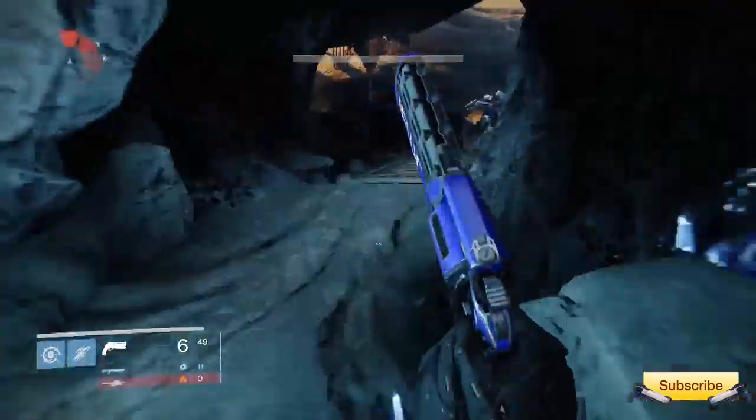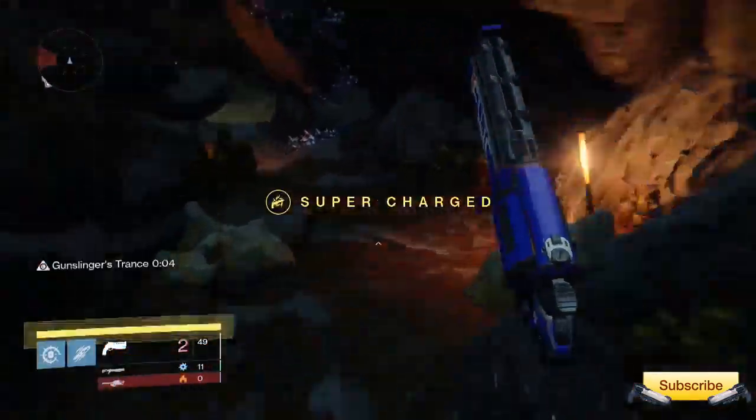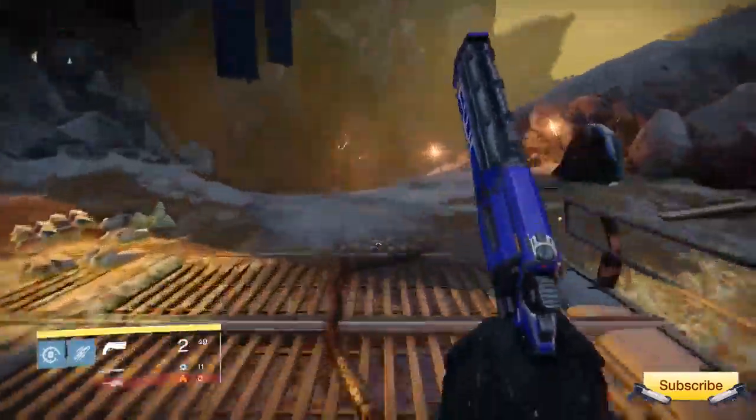Once you actually approach the big open area and look to your right, you're going to see a big ship. That ship is located in the Cinders on Venus and this is actually where the Queen Breaker Vandals are. So once you make your way through, here we are at the Cinders and we have seen that big ship.